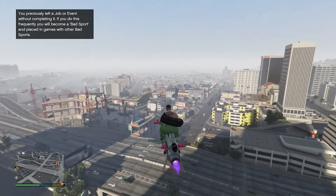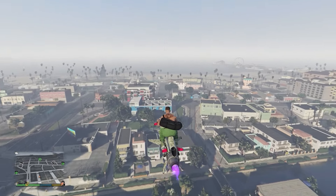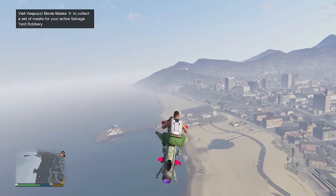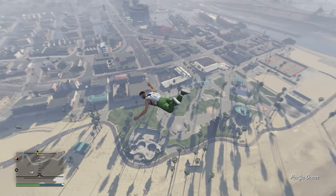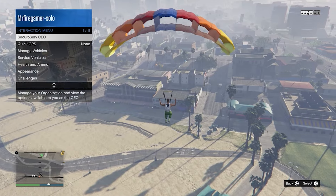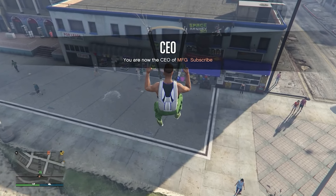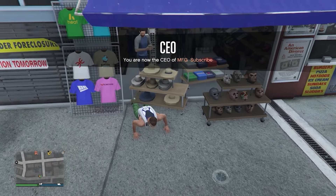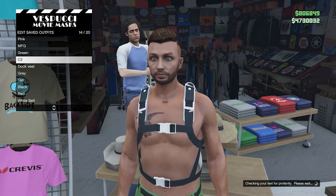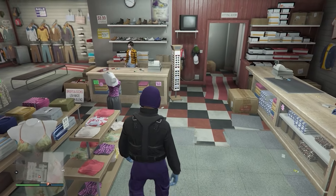Watch this part very closely because if you mess it up you might have to redo the whole glitch. Jump out of your flying vehicle at the right height, open your parachute, and land to the left side of the Maze shop where the blue t-shirt is. Spam right on the d-pad as your character lands and you'll be on the save screen. Save the outfit in any slot — name it whatever. Equip the outfit and you'll see you have the black duffel bag.